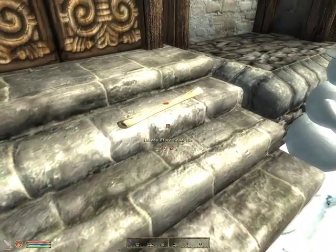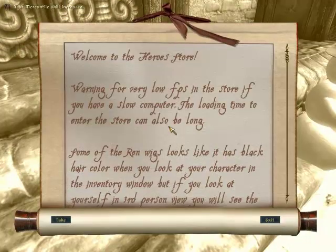So here's the letter thing — the Hero Store readme. Holy crap, Mercantile skill increased! Warning: expect very low FPS in the store if you have a slow computer. Yes, this mod is about 2 gigabytes alone, I believe. So be careful when you're downloading this one.